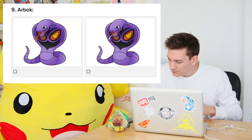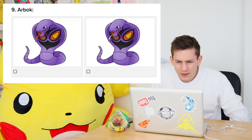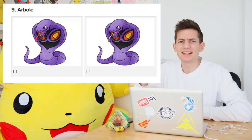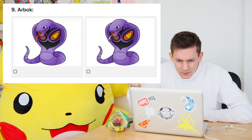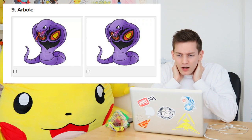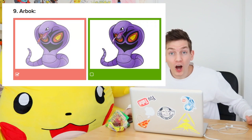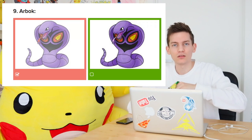Three, two, one. Arbok. No, no, this is exactly the same - what's different about Arbok here? I literally have no idea. Oh, the tongue - the red tongue! Obviously it's red. He's got a purple tongue? Who has a purple tongue? That's just not on.